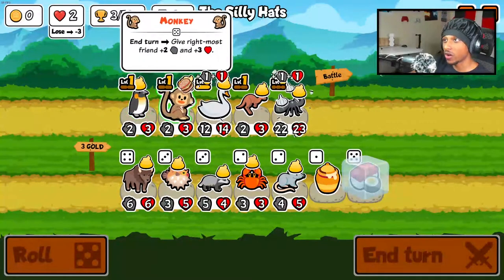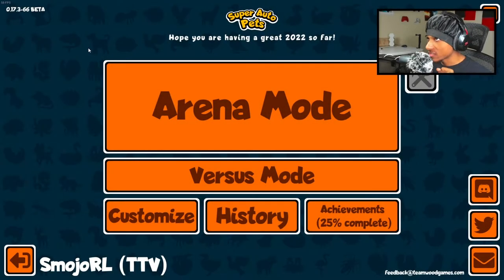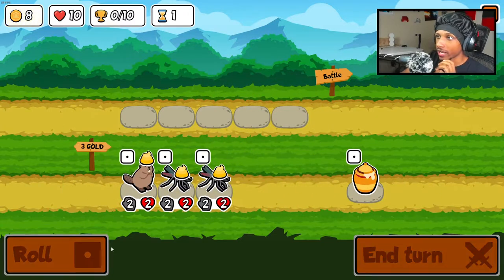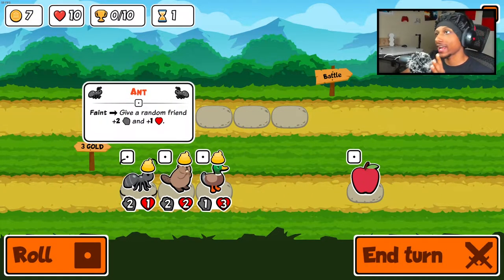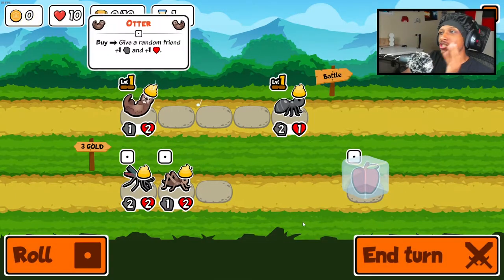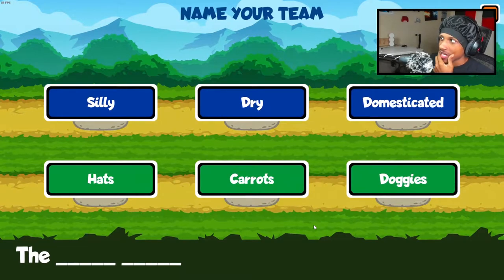Welcome back to another video, let's go ahead and get started and play some Super Auto Pets. The strategy here is getting something extremely buffed out. We got the ant — I love the ant — so we're gonna get the ant, save the apple, and we got the otter. The strategy is really just to try to get something extremely buff.